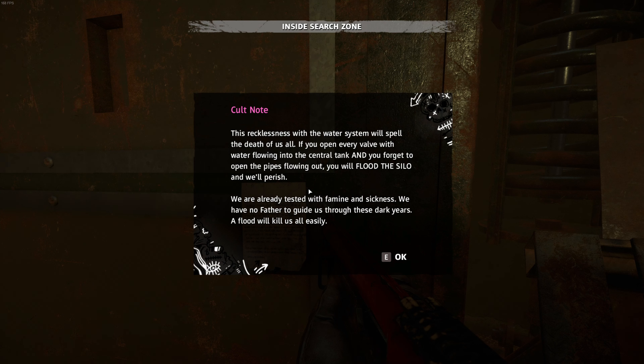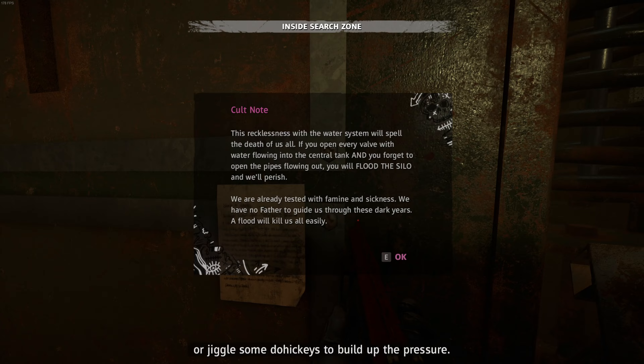What do we have here? A note: 'This recklessness with the water system will spell the death of us all. If you open every valve with water flowing into the central tank and forget to open the pipes flowing out, you will flood the silo and will perish. We are already tested with the feminine sickness, we have no father. A flood will kill us all easily.'